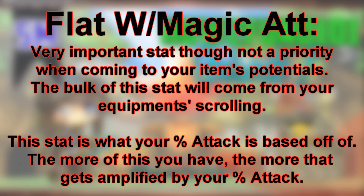Flat Weapon or Magic Attack gives your character that raw fighting power and, as mentioned earlier, works with your amount of stat to ensure your character hits hard. The Weapon Attack stat plays a major role in MapleStory's damage calculators and formulas, so it's important to have as much of this stat as possible. You may also want to keep in mind that the higher your flat weapon attack, the more your Percent Weapon Attack has to work with and amplify.